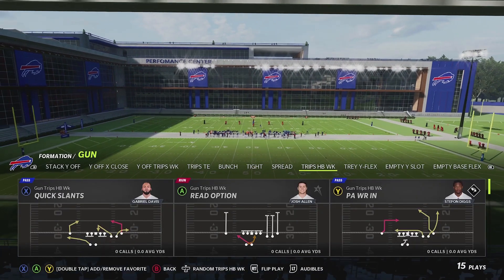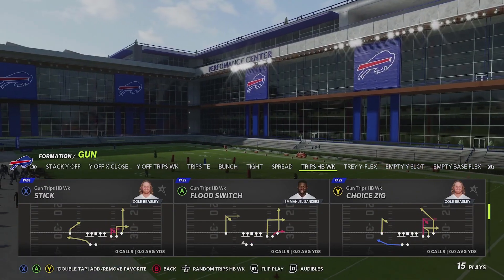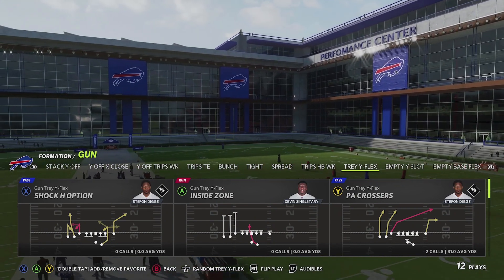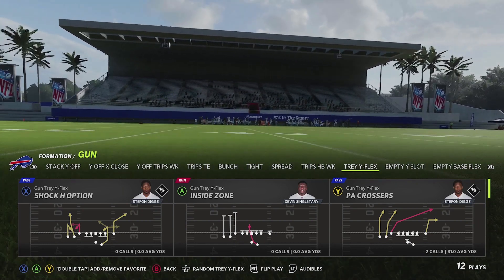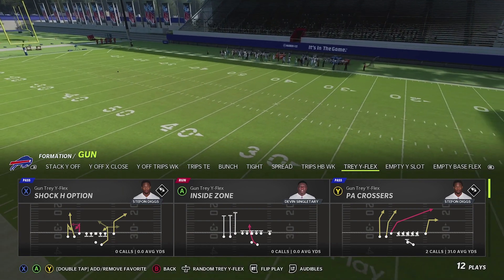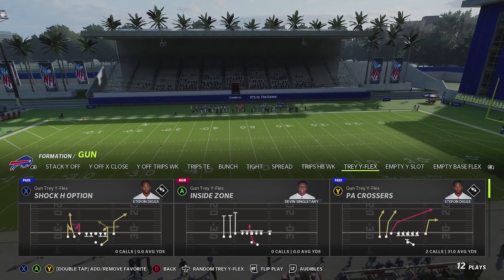Trips Half Back Weak and Trey Y Flex are two formations replacing what was removed. The book still keeps the same empty formations, but you can see how the Bills playbook got a complete overhaul. If you're used to a certain style, this one is going to feel a little different, and it's definitely something we recommend checking out at the beginning of Madden 22.